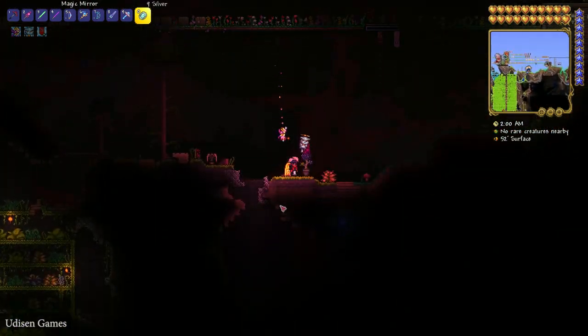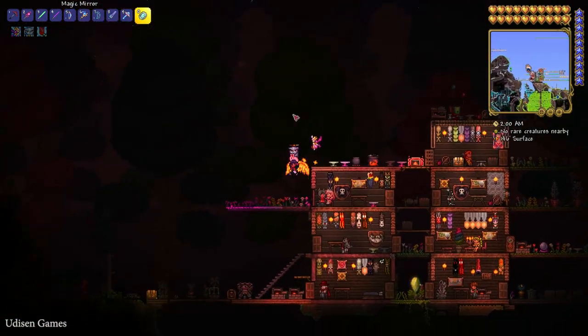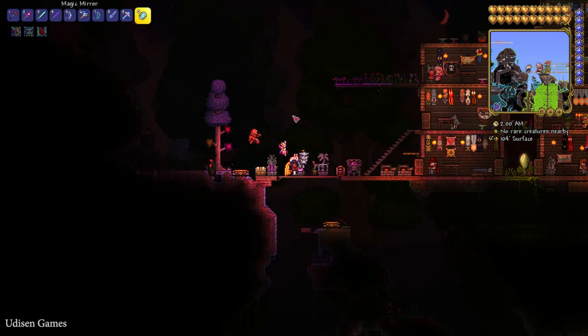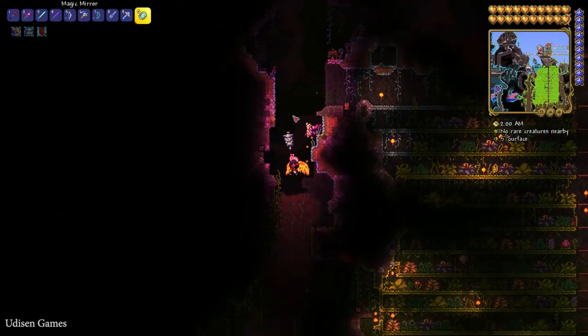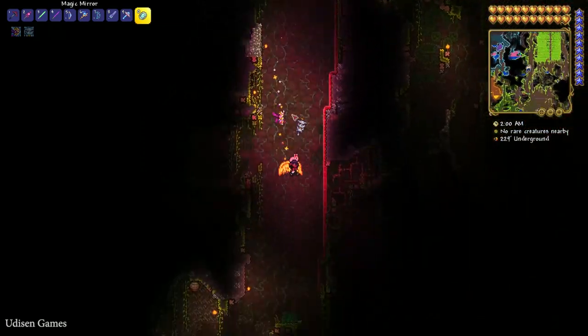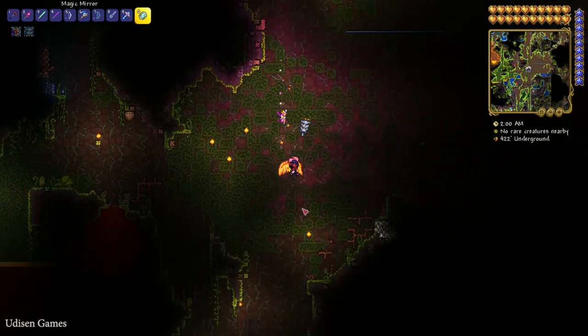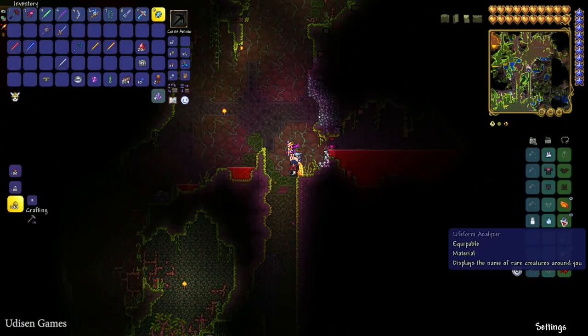Blood moon is a very special event with red water and a red color of moon — it appears only at night time. Let one appear, not a big deal. Go in the cavern layer in any biome, no matter which. It is also a good idea to use the lifeform analyzer.